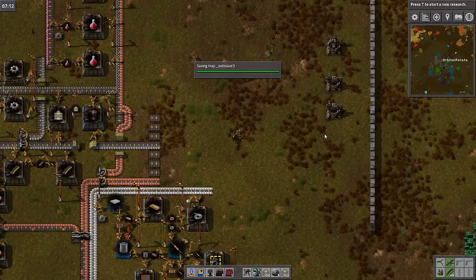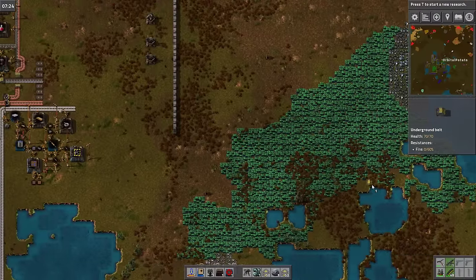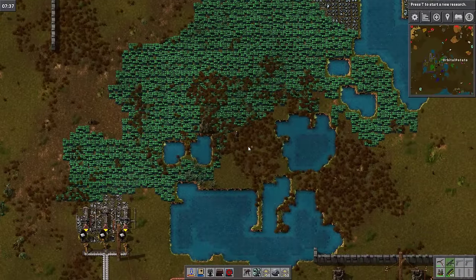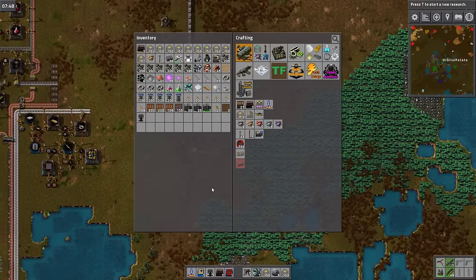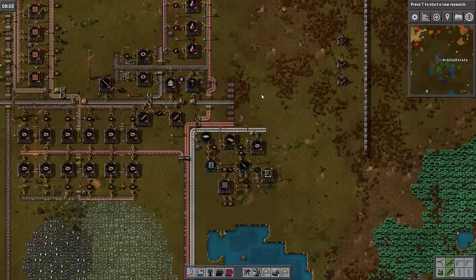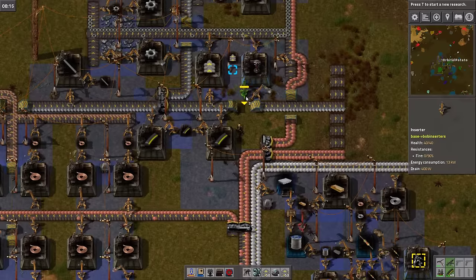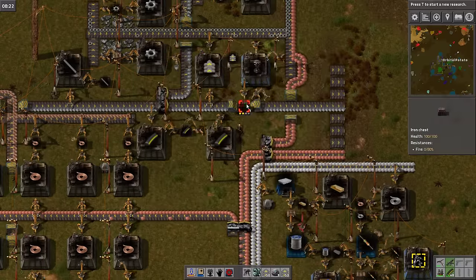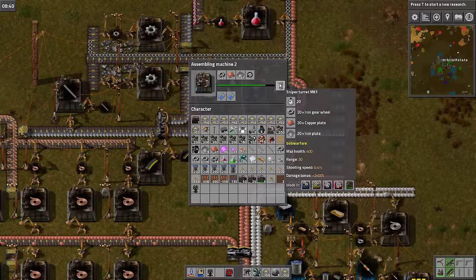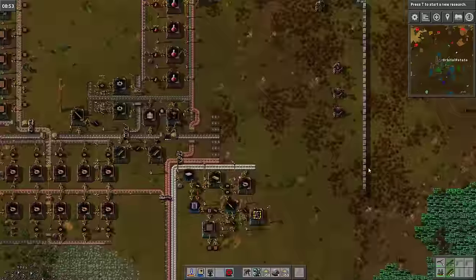I'm actually going to go and drop this extra belt in the middle of nowhere, because I don't want it — Z to drop, there we go. It's so annoying when you've got one extra bit of underground belt in your inventory just sitting there doing nothing. It's going to take a long time to get these sniper turrets built, because they are, by their nature, pretty good.